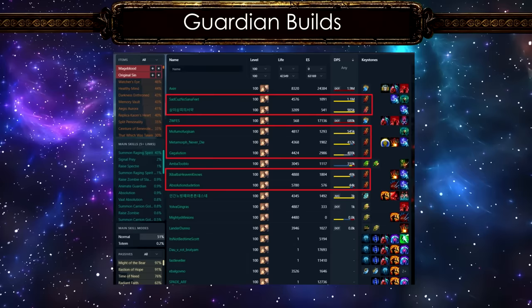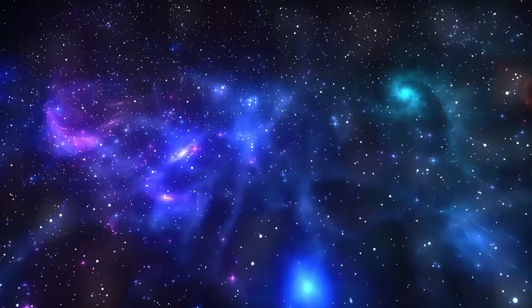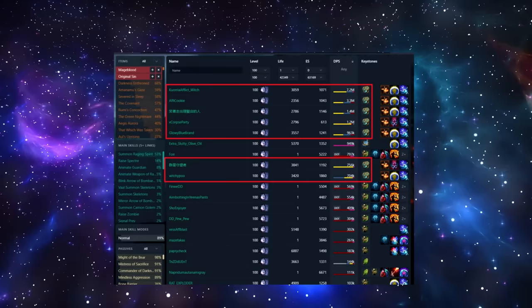With Guardian we have several minion builds such as Absolution and Summon Raging Spirits, but PoE Ninja doesn't display the DPS numbers of SRS builds. Interestingly we have an RF build at the top level using Ivory Tower. It's also interesting to see the good old Lightning Strike being played by most Champions in 3.23. We also have some pure physical impale-based Spectral Shield Throw and Splitting Steel builds with good amounts of defense and damage.